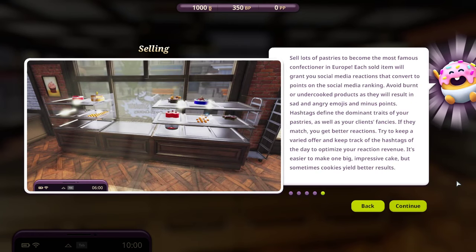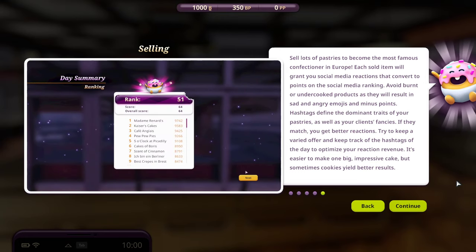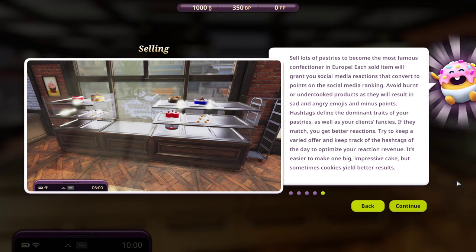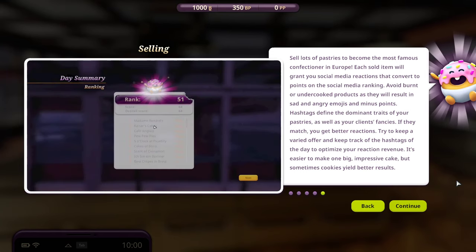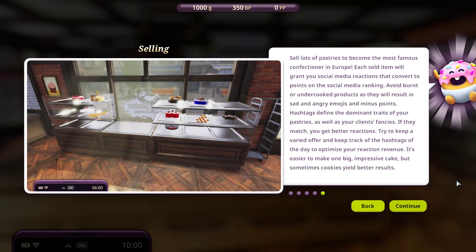Sell lots of pastries to become the most famous confectioner in Europe. Each sold item will grant you social media reactions that convert to points on the social media ranking. Avoid burnt or undercooked products as they will result in sad and angry emojis and minus points. Hashtags define the dominant traits of your pastries as well as your client's fancies - if they match, you get better reactions. Try to keep a varied offer and keep track of the hashtags of the day to optimize your reaction revenue. It's easier to make one big impressive cake, but sometimes cookies yield better results.